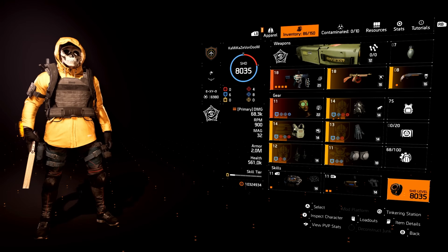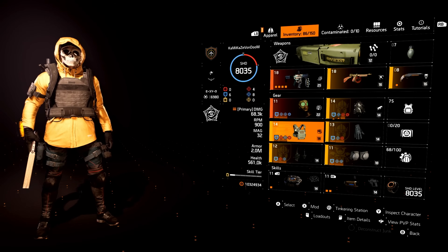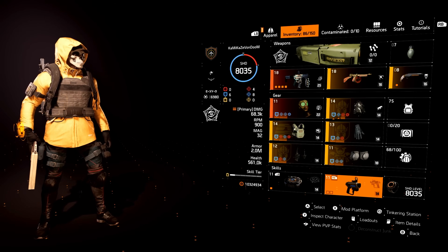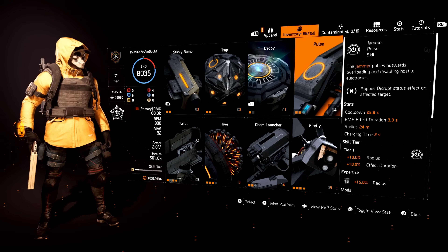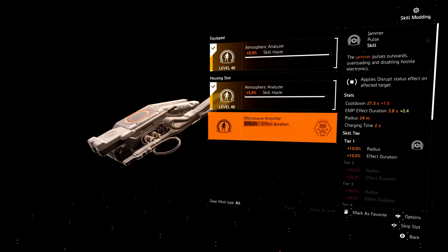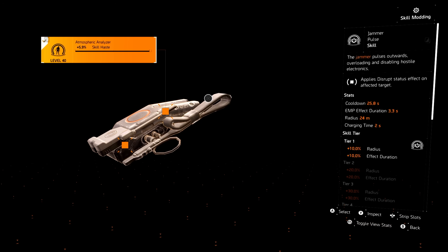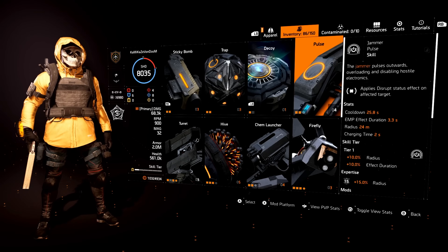Now for skill mods — I've gone over weapon mods and gear mods, now let's talk about skill mods. I do not typically change my skill mods around — it's very rare, and it's only for a few skills. Everything else is set and I never really move them. For the pulse, I go with radius and skill haste — always. The only time I ever change this is if I have the banshee pulse, because you get these crazy mods from the Gunner specialization when using the banshee pulse. If you use a different combination and want to explain it in the comments to help others, please do so.